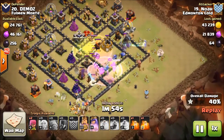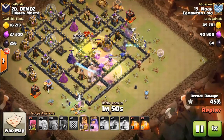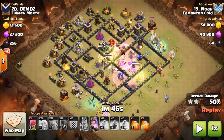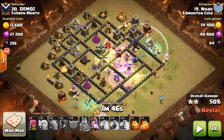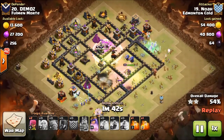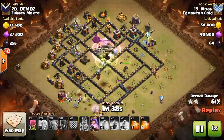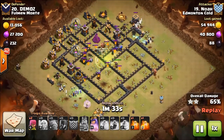Everything in that core is getting routed right now. There are some wizard towers over here on the sides, but these air defenses are the ones you look for — the ones that the witches can target from the outside easily. That base fits the witch slap. You also want a base where, with two jumps, you can get a lot of movement through the base. Noah picks good bases for this and he knows how to do this attack quite well.